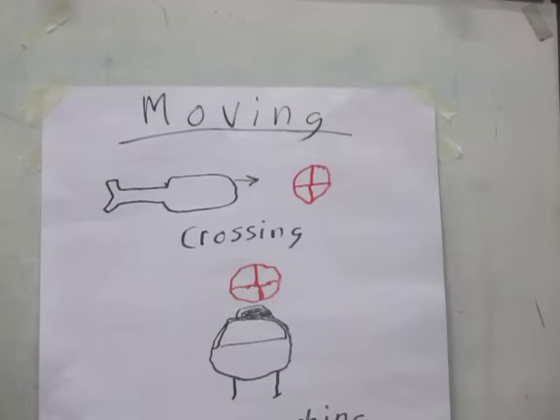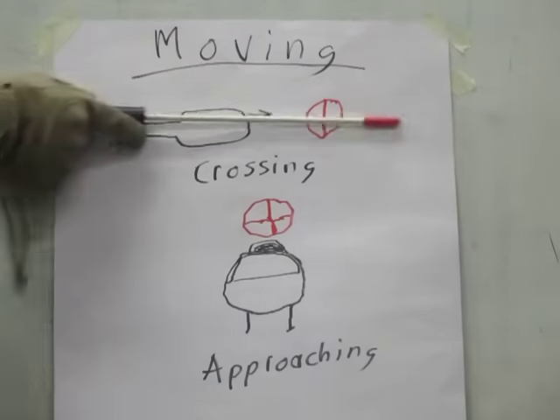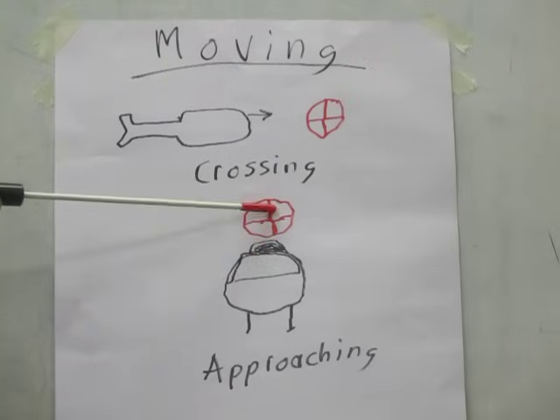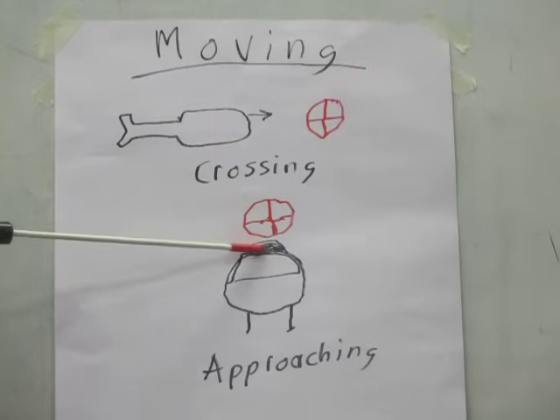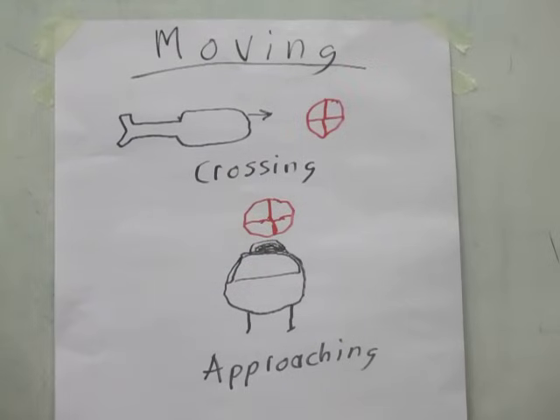For a helicopter passing across your front, moving left to right, aim in front of it — approximately half a football field ahead, about one to one and a half chopper lengths depending on the size of the helicopter. If it's approaching directly at you and getting larger, aim right above the front of the cockpit. That way the rounds are right in front of it and the helicopter will fly directly into them.